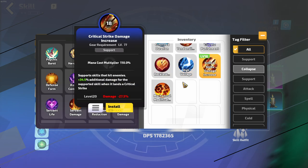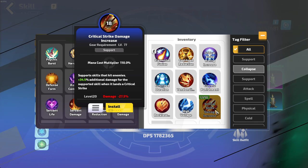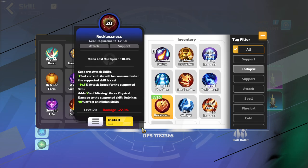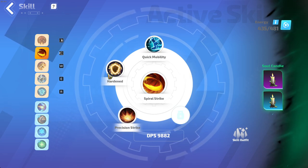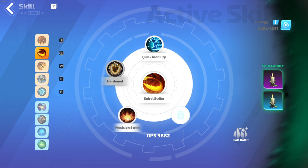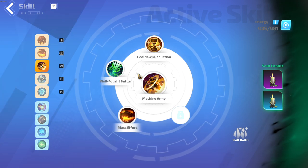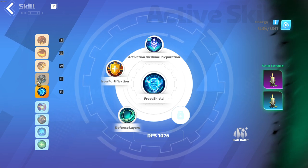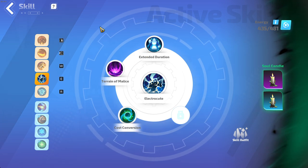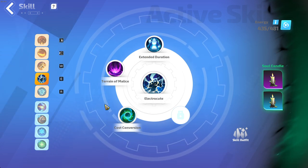Crit damage could be good, but my minions don't have enough crit chance to warrant using it. Recklessness is good. It's very difficult to know exactly what the best one is. Because I'm using a sword, I'm doing Spiral Strike with Harden for a little bit more defense. Machine Army, Electrocute. And I'm doing cost conversion here because there's no other good support for Curses honestly.